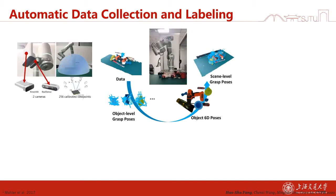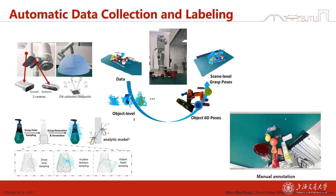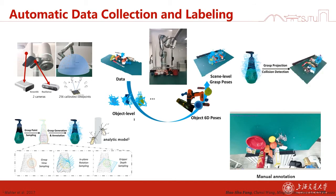To make our process easier, we design an automatic data collection and labeling process. First, we attach two cameras to the robot, and the robot will move along 256 calibrated viewpoints. Then we collect a batch of objects, and for each object we annotate dense grasp poses using an analytic model. Thirdly, we annotate object 6DoF pose on the scene, and finally we project the object grasp poses to the scene level.